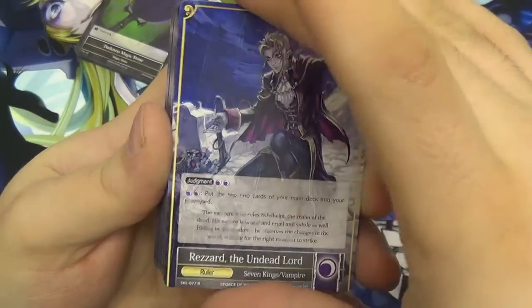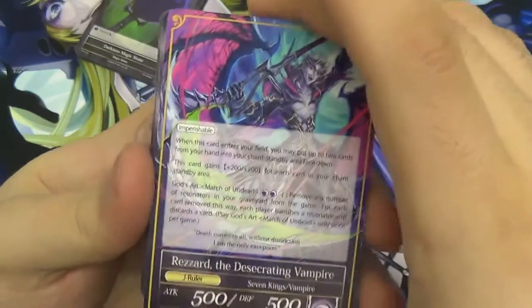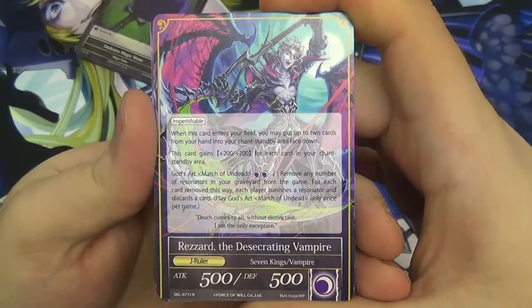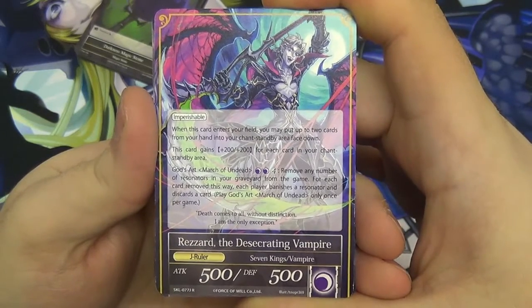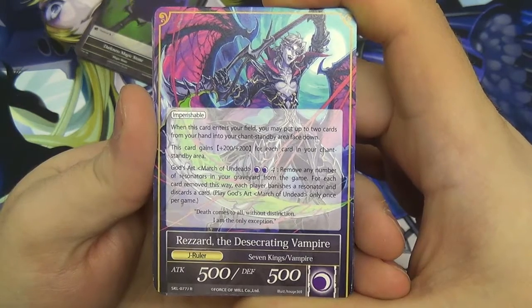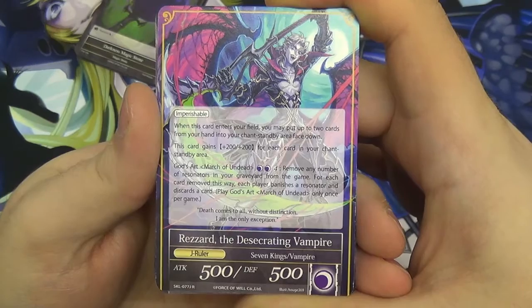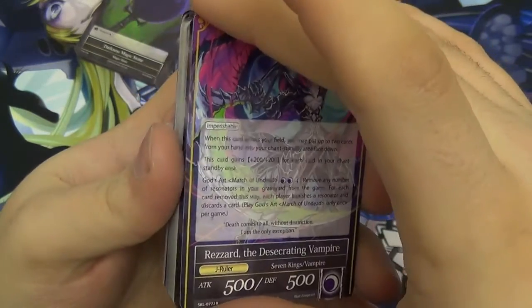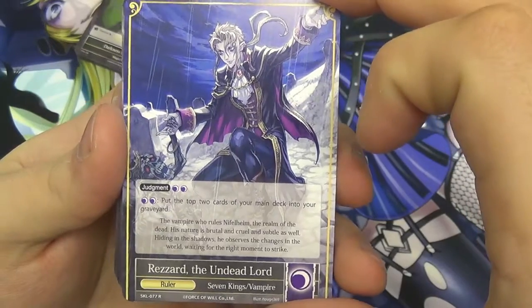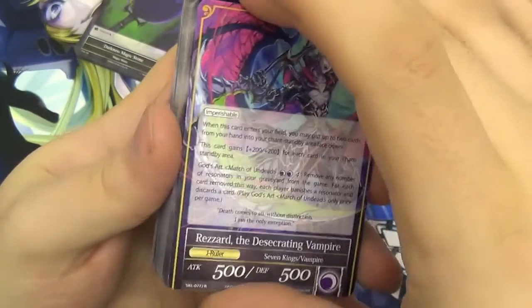On his J-ruler side, he becomes a pseudo-resonator. He has 500 attack and 500 defense. He gains Imperishable — James's favorite word in Force of Will. Without going into too much depth, Imperishable means if he's killed, instead of becoming an abilityless void he gets to retain his abilities when he flips back to a ruler, which means he can then judgment again.